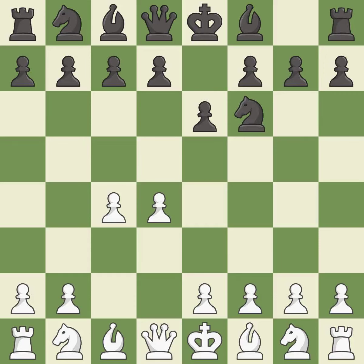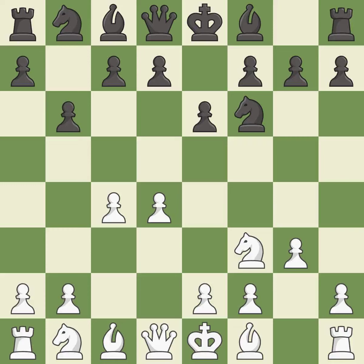The bishop is ready to be developed to an active square. Nf3 develops toward the center, putting pressure on the e5 square and adding another defender to the d4 pawn. The Queen's Indian Defense prepares to fianchetto the light-squared bishop on b7, where it will have influence on the long diagonal. g3 prepares to fianchetto the light-squared bishop on g2, where it will sit on the long diagonal.